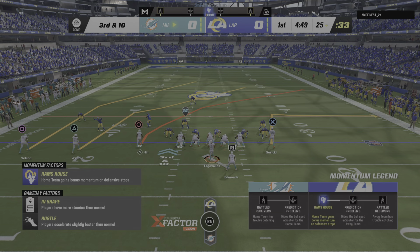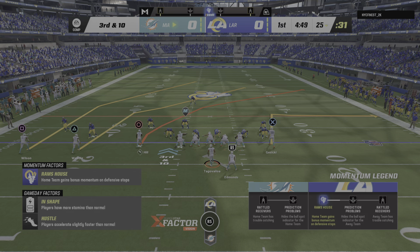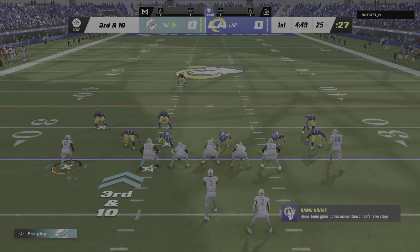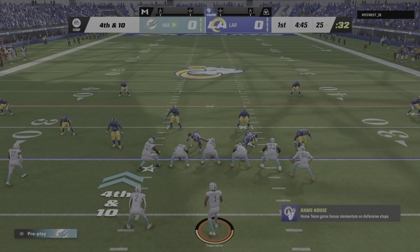So now an early third and ten here on their opening drive. Tua going to throw. Ball hit as he throws there, incomplete. That was the first third down try of the game and clearly something was off in the execution of that play. Good news, they've got a full game left to clean that up and start clicking on those key third down throws.